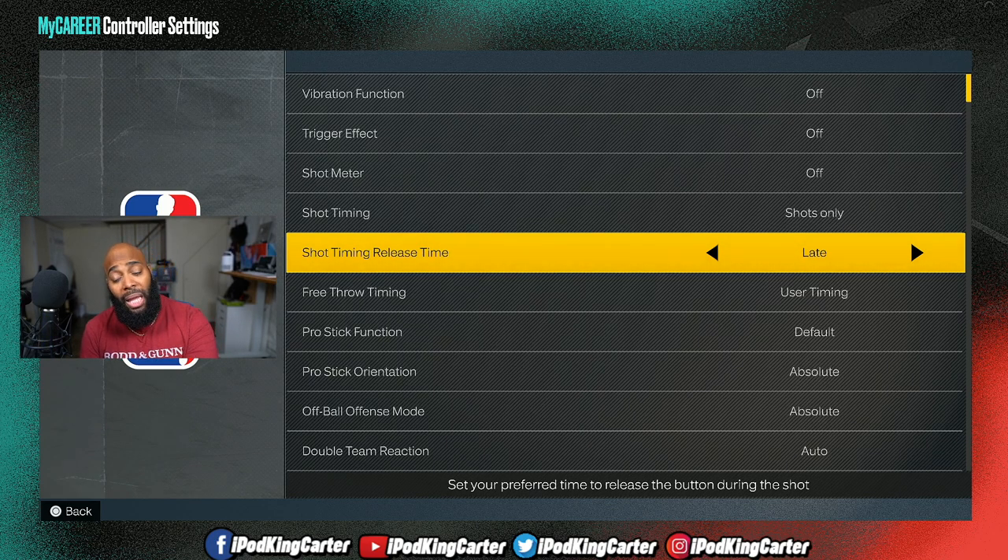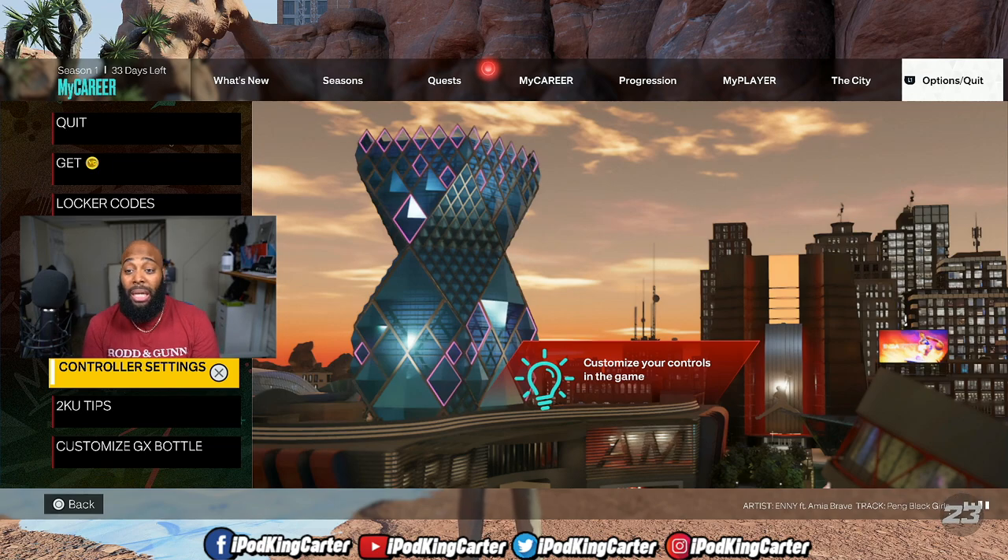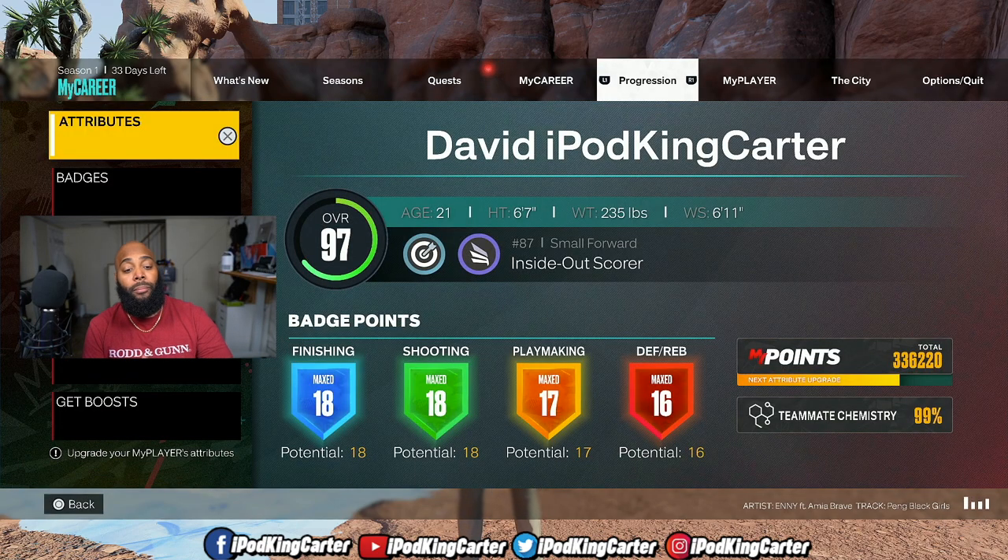But late on the Kevin Save Me jump shot is amazing. Go ahead and check that jump shot out and let me know what you guys think in the comment section. By the way — 97 overall, I got all my badges, I got a couple of core badges. Once this build hits 99, I'm going to be doing a rebirth guard build. My guard build would probably be a playmaking shot creator or something like that.